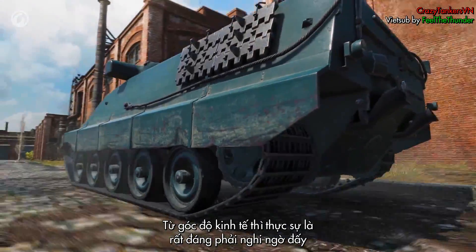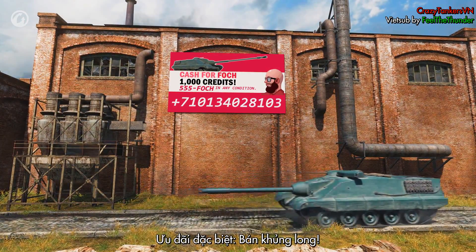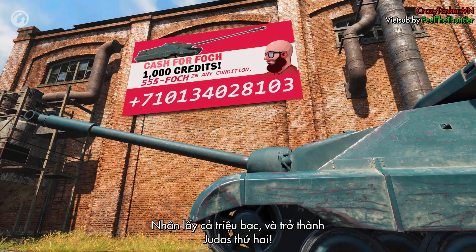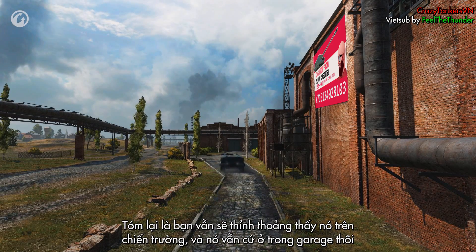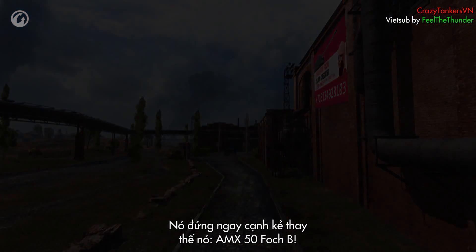At this, it's quite questionable from an economic point of view. Special offer: sell a dinosaur, get a thousand pieces of silver — step into Judas' shoes. To sum it up, you'll see it in battles, and it remains in the Garage, just next to its replacement, AMX 50 Foch B.